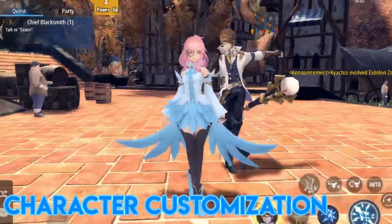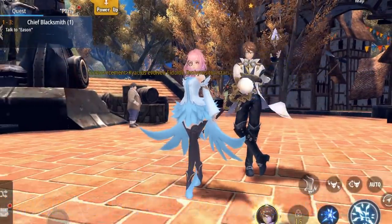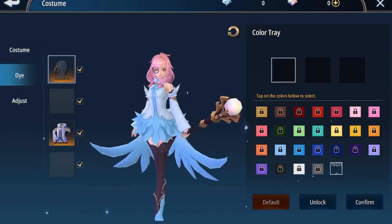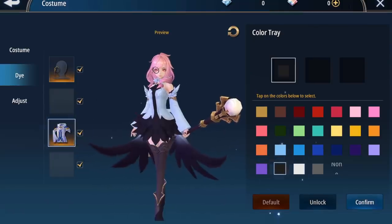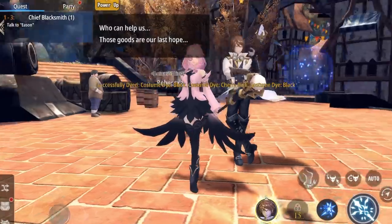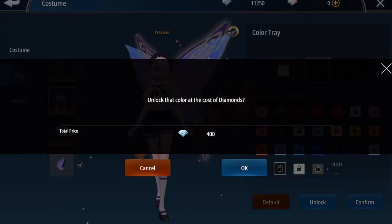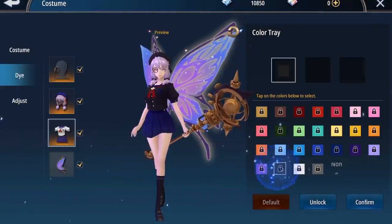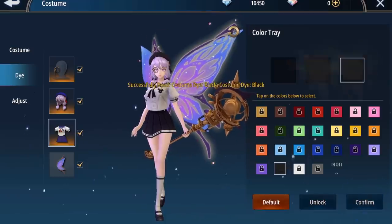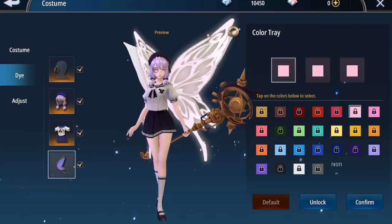Another feature of the game is character customization. You can freely dye your original costume by going to inventory, then costume, then dye. There are three color sections to dye using various color blocks so you can mix and match. If you obtain special costumes, you can also unlock the color blocks using diamonds and then customize the color. Even accessories like wings can be color customized and size adjusted.